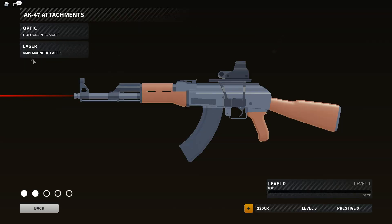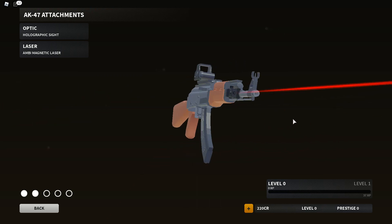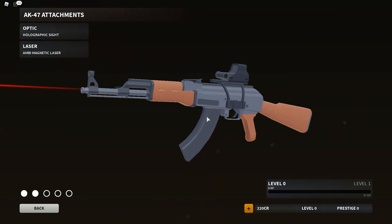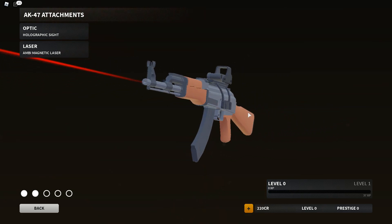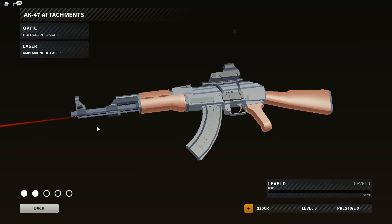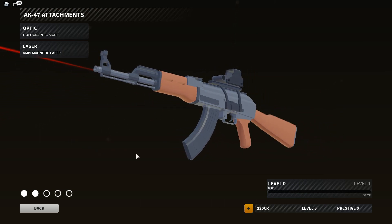We go ahead and click on attachments, you'll notice we have two attachments that are readily available. They have mentioned they're going to add more attachments as time goes on, but I think at least we're going to get an optic as well as a laser. I think on August 7th is when the update's going to be released. Anyway, long story short, they're going to have attachments and a little bit more as well. You'll notice here we have five slots, so I'm assuming they're planning to have a barrel and some stock as well. So it's going to be cool.